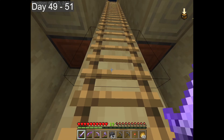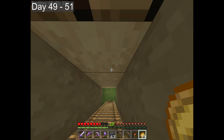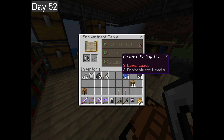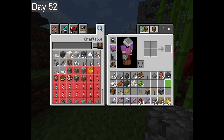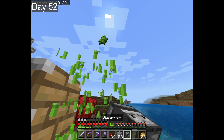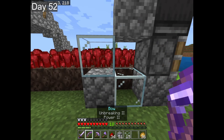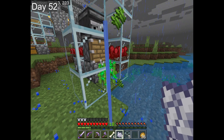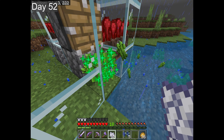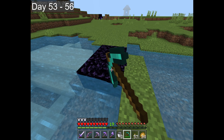Arriving at home as night fell, he took the chance to try and get more phantom membrane, this time with success. Continuing to try and enchant equipment for the dragon fight, he decided to upgrade the sugar cane farm into an auto harvest farm, as there was no need for a bigger farm yet. Using lava from his farm, he made obsidian and headed out.